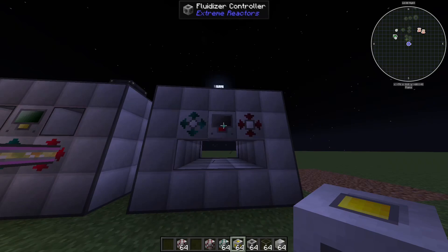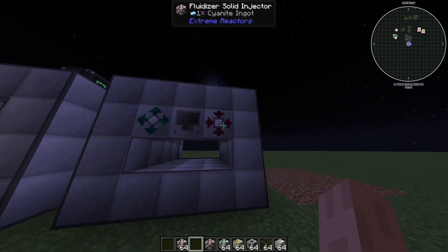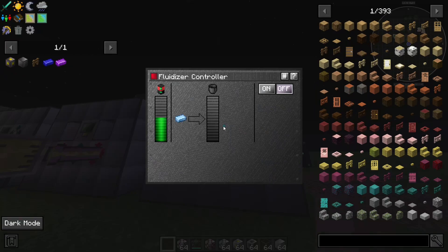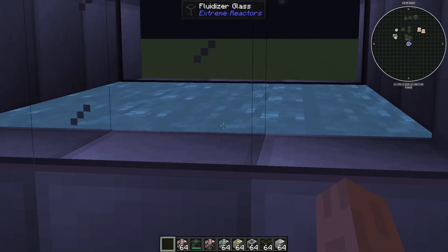If I were to give it one cyanide — here we go — and if I give it some power, once I turn this baby on it should start producing cyanide fluids, which you can see here and inside of the tank.